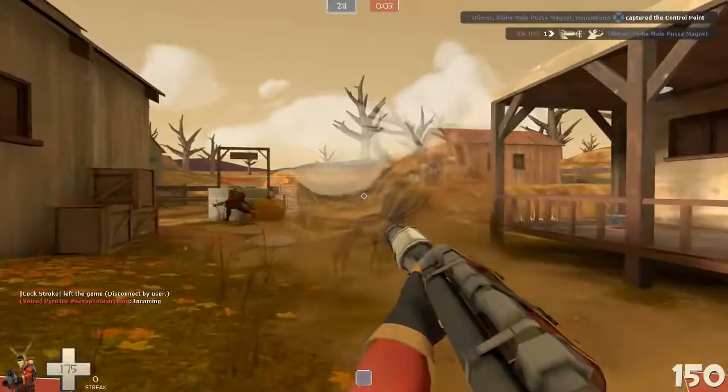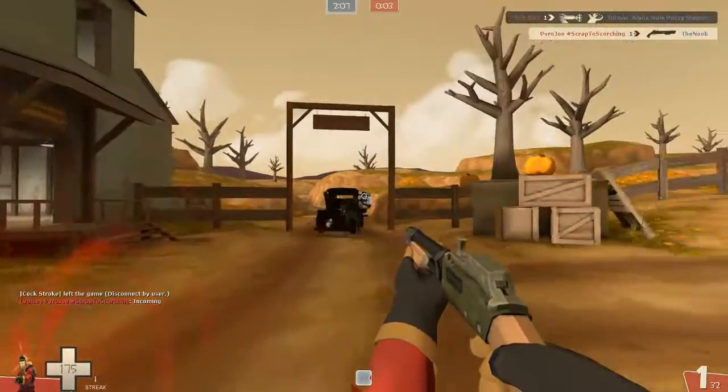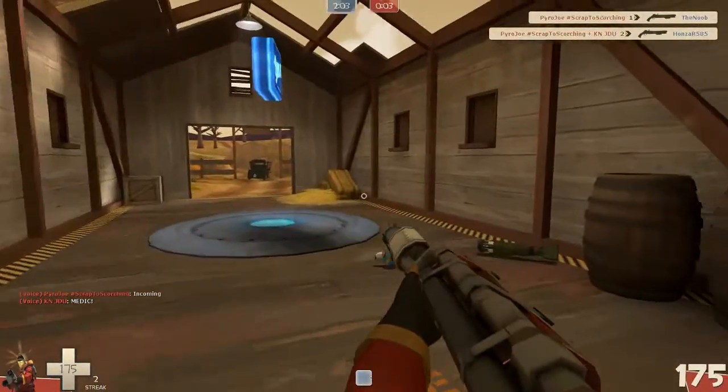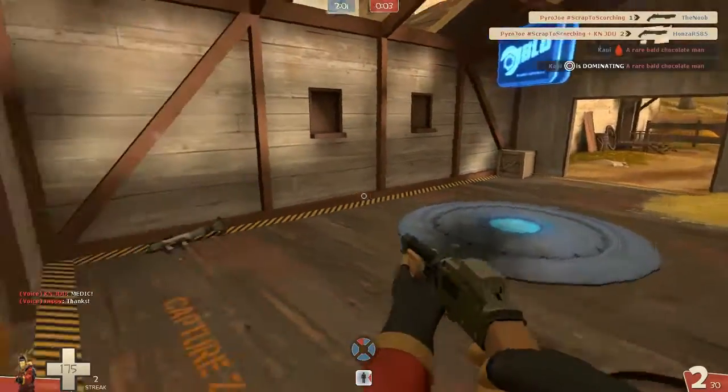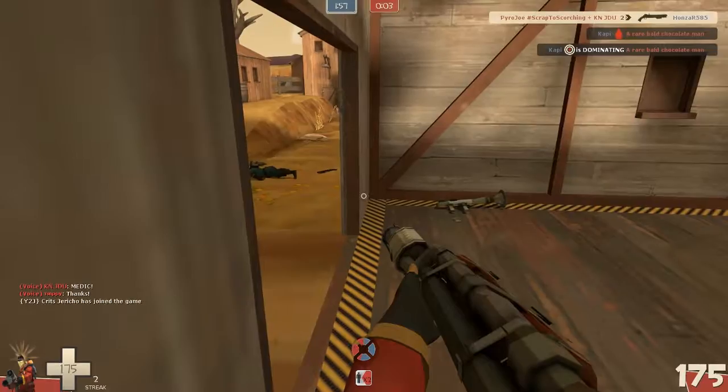Hey guys, what's going on, my name is Joe, and as you can probably tell by the start of this trade — and actually the title of this video — I did end up selling my Scorching Flames La Party Phantom. The Scorching Flames La Party Phantom is priced at around 130 keys on backpack.tf.